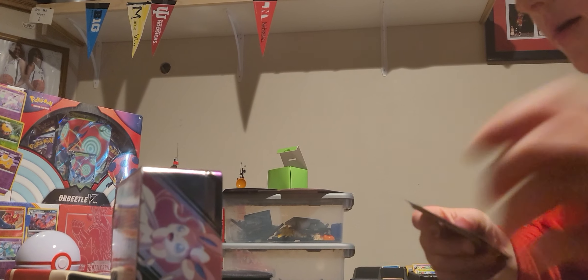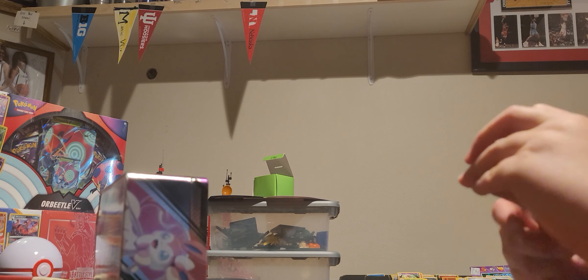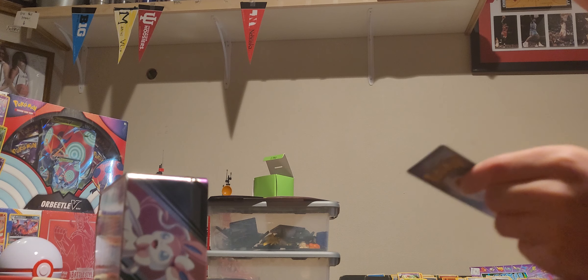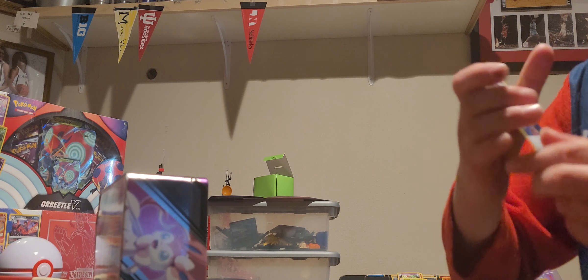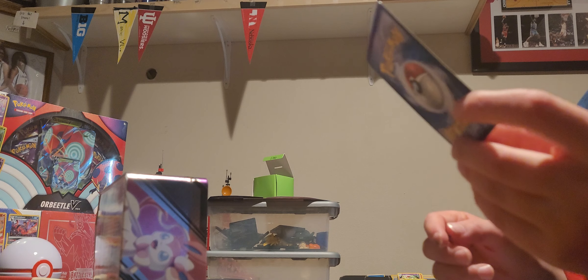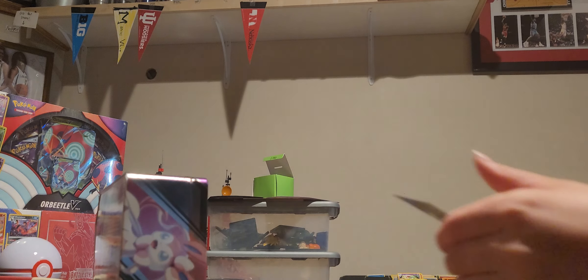Turn it a little bit that way. Here's our first card - it's a Stage 2 Meat Bot. Stage 2 again - a Tartar Cat. And we got an Energy, a Rainbow Energy. And here we got a Mother Energy. Stage 2 - Beware. A Beware. For Shiny - a Cutiefly. A Cutiefly. A Basic.